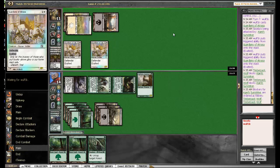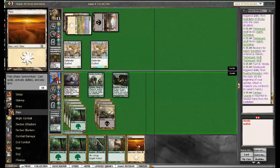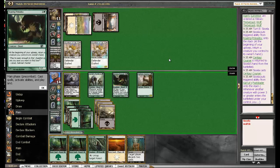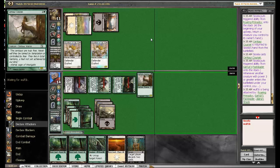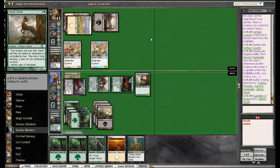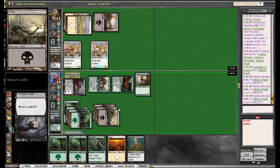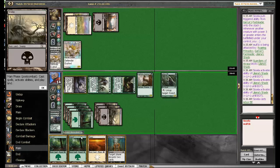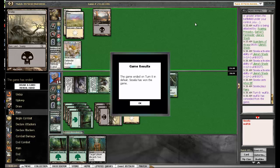Looking good. This is just him having no mana. The Courser is attacking and coming back. Attack, pump like crazy, play the elf — and he lets me kill the Guardian, which I will, because then I'm lethal next turn. I need to look out for actually being able to kill him — maybe bounce the Arbor Elf instead. I misplayed once in this game. So we are 1-0.